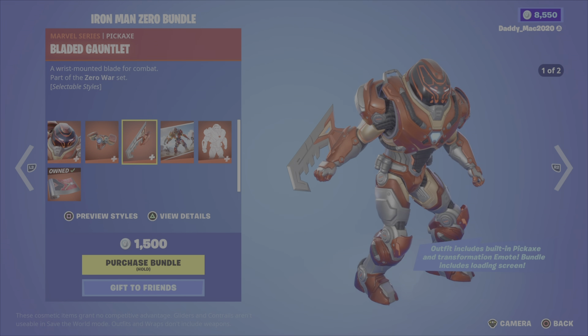Next up is Moon Knight from Chapter 3 Season 2. He's got three different styles — a cape-off option, the Mr. Knight option, and the default. You also get the Moon Knight's Cloak back bling for 1,500 V-Bucks. You also get the Crescent Darts pickaxe for 500 V-Bucks.